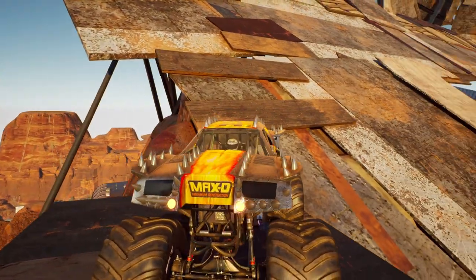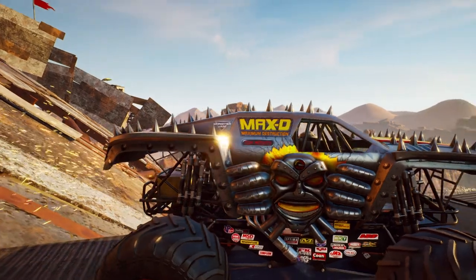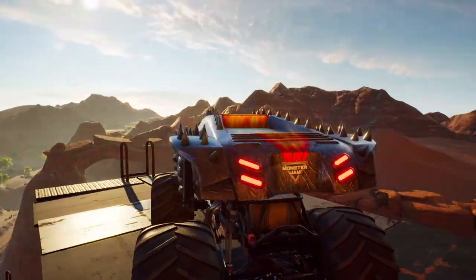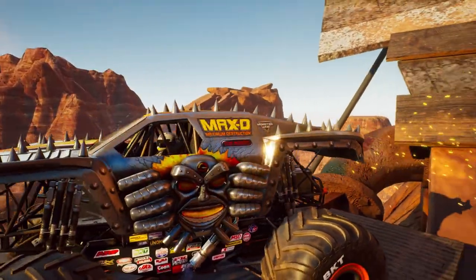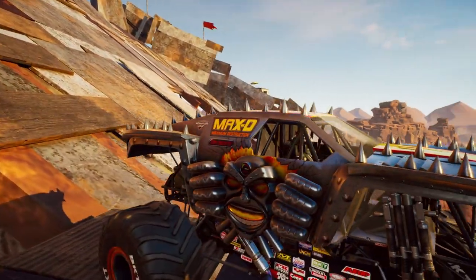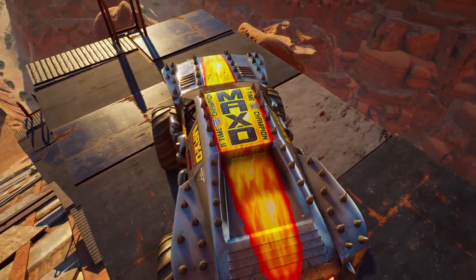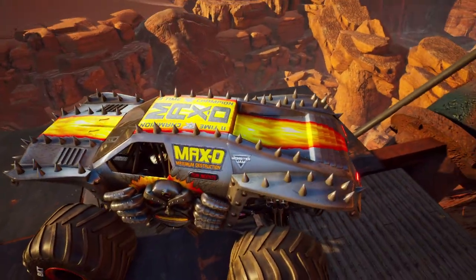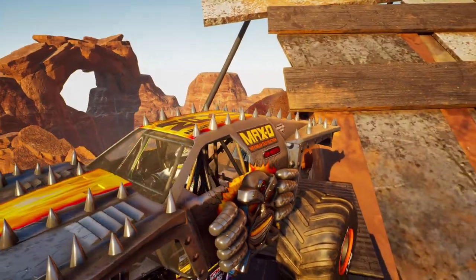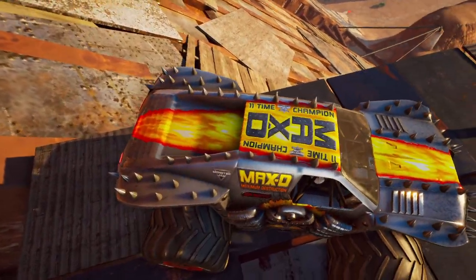Here is a good close-up look of Max D. Got the sparks flying out the back end — you can trigger that by hitting the right bumper button. Tom Mintz on the side. Got the Max D robot there busting his way out. I forgot what his name is — I know he's got a name and it's going to kill me that I forgot. Cool graphics on the top and on the sides though. Max D is such a cool-looking truck.